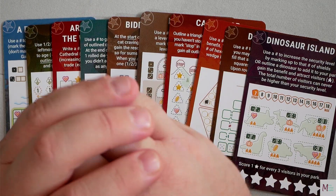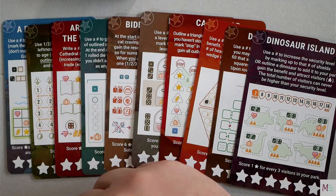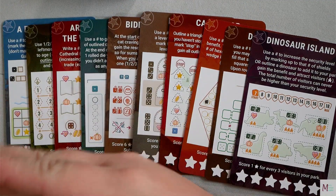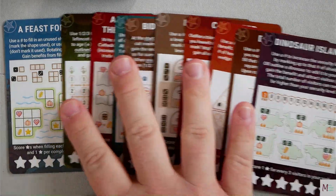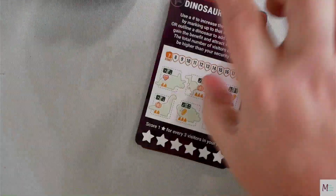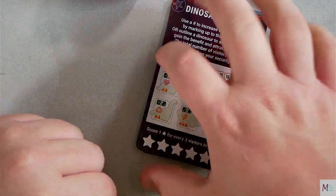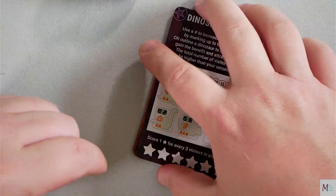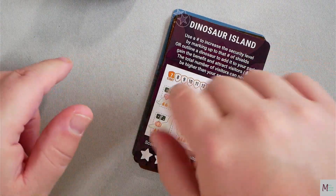We are here with the next part of Rolling Realms explained. We are starting the promo packs, going in alphabetical order, 10 at a time. Today is A Feast for Odin all the way to Dinosaur Island — basically A to D. Look for the timestamps down below if you're looking for a specific realm, and links to the other videos we've done. Let's get started.